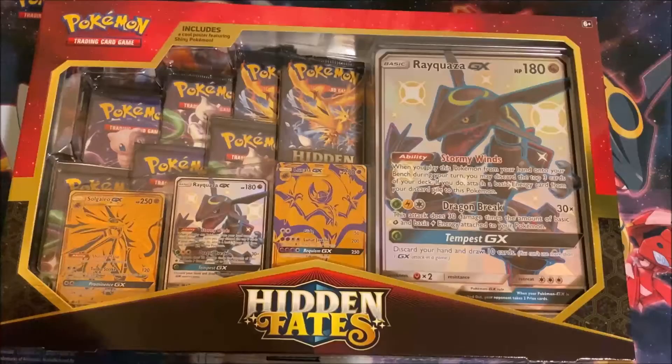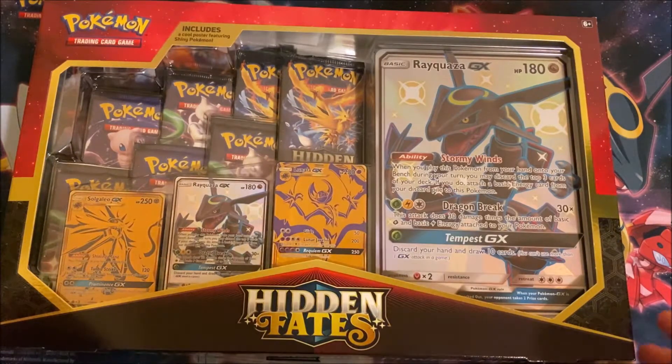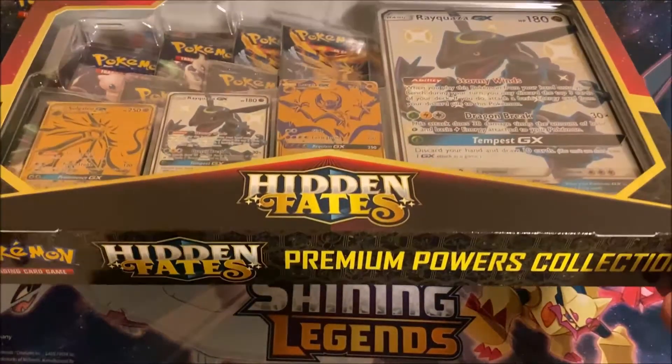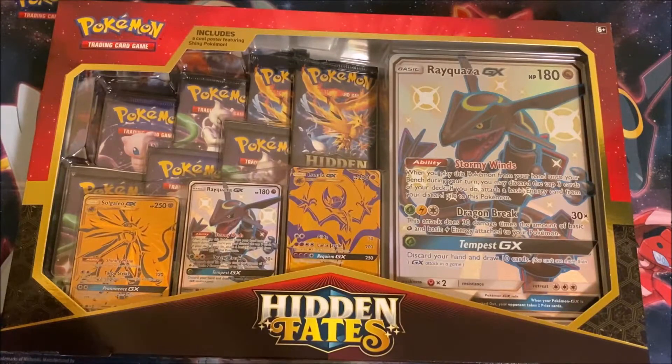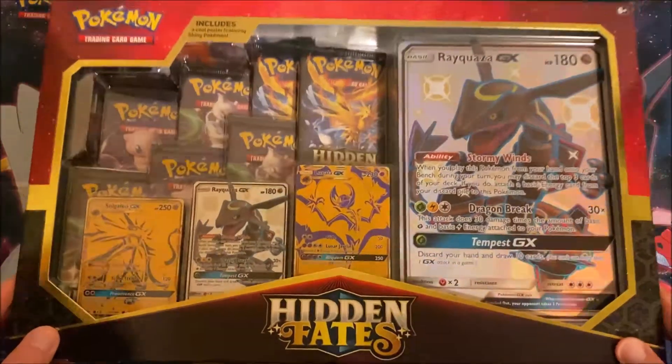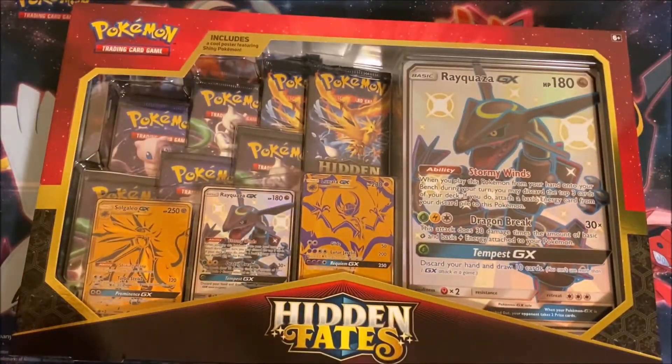Hey, what's going on guys, JSCards here coming at you with a Pokemon opening. It's been a while since we've opened up some Pokemon packs, but I thought this would be an awesome product to open. We have the Hidden Fates Premium Powers Collection — we get a bunch of packs of Hidden Fates as well as some promo cards: shiny Rayquaza, Solgaleo GX, and Lunala GX. I actually haven't opened up any packs of this at all, so this will all be brand new to me.